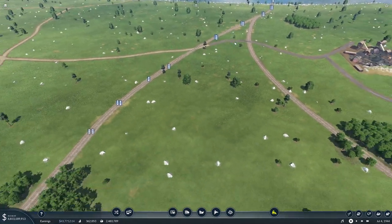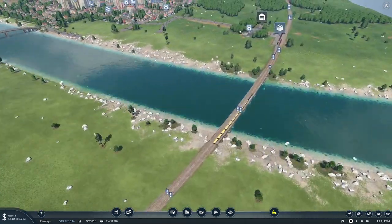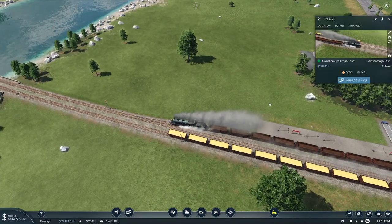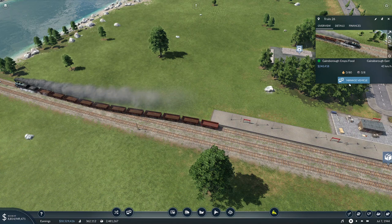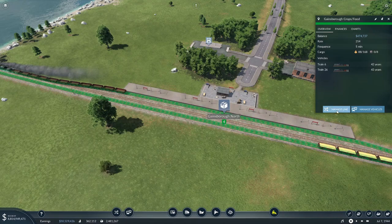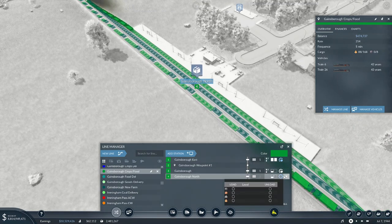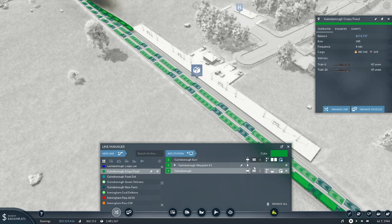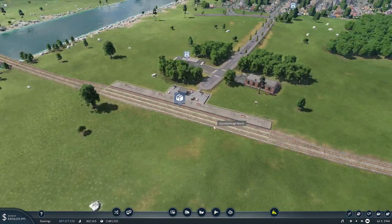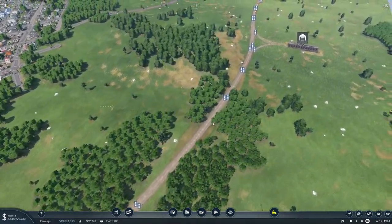You can see at the moment we're maybe not carrying as much as we could - it's 96 percent. We may have to extend this platform eventually as well so it will carry more cargo - that's how you pay for the new trains. These guys are a bit confused - they shouldn't be stopping at Gainsborough North anymore and we certainly don't want that waypoint. That's better. There's absolutely no reason why they need to stop here because they've got nothing to drop off - those routes are dead.